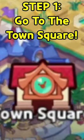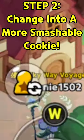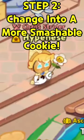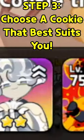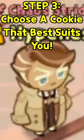Obviously, we need to start off by going over to the town square, because that's where everyone is. Now, pressing the button that's near the bottom left corner of the screen, you're going to have to change into a cookie that's deemed smashable by others. For reference, you'll notice that my character right now is Custard Cookie the Third — this is a violation of the book of smashing cookies. Be sure to take a good look at the wide variety of cookies that you can have, which should be deemed smashable. Now, as you can see, I'm a lot more dressed for the occasion.